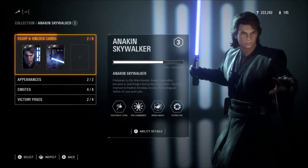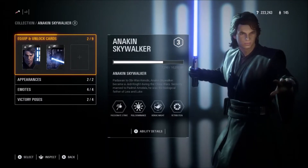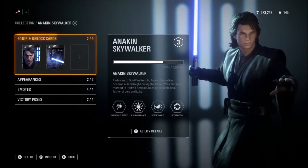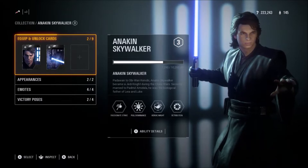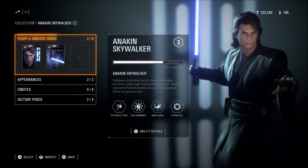Pull Dominance is basically force push or force pull, and it's a lot more powerful than Kylo Ren's. Heroic Might is similar to what Luke does — very decent as well. Retribution is basically force choke, only you can force choke a lot more people than what Darth Vader can. It works on a weak proximity that builds up over time.